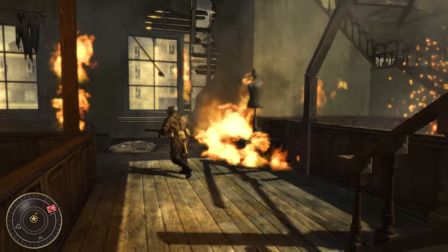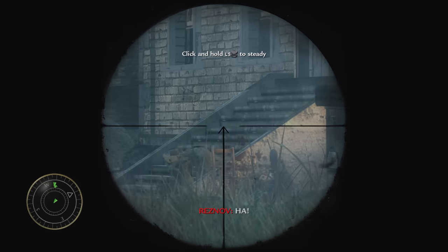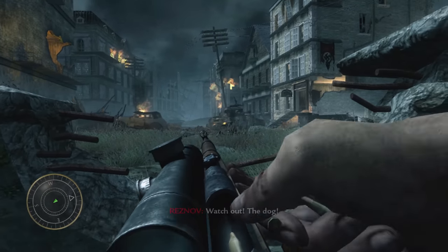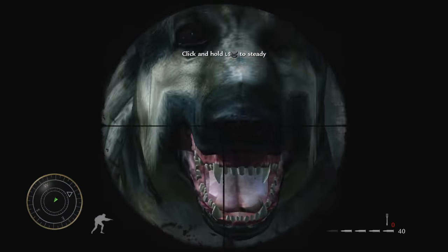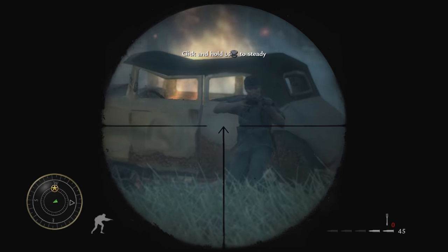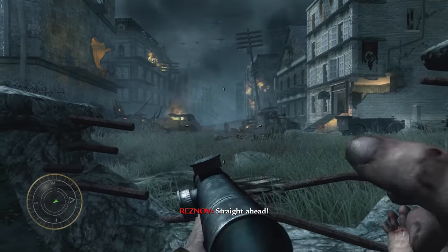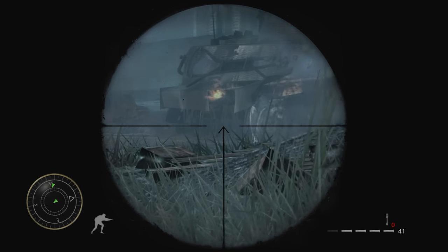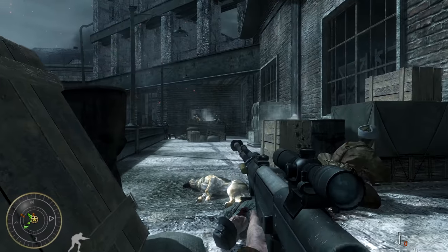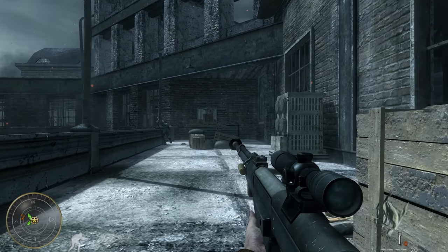Reznov will react differently depending on how you defeat enemies with the sniper rifle. If you're slow in taking down the enemies, he will voice his disapproval. If you kill all of the enemies quickly without missing a shot, he will compliment your skill. And if you no-scope an enemy, Reznov will have a special reaction for that too.